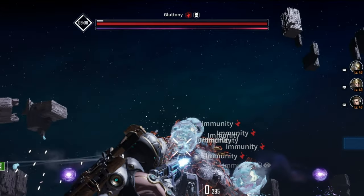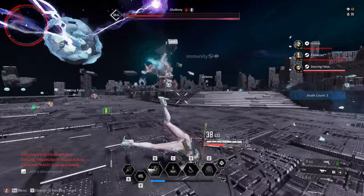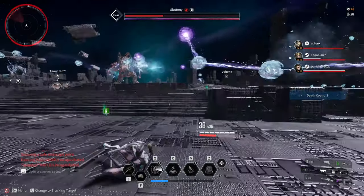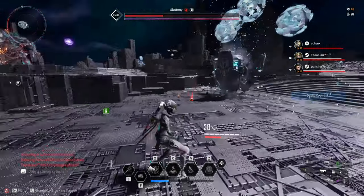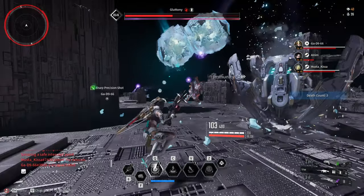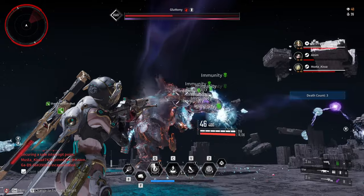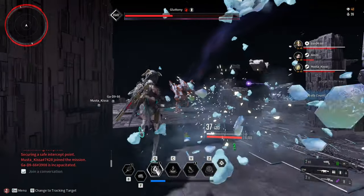After dealing enough damage, or when the immune bar below the HP bar becomes full, the boss will be immune to all damage. To remove this, Valby or any DPS has to deliver the purple ball to the boss by hitting the ice balls. The ice balls will drag the purple ball to the boss and everyone has to shoot the purple ball when it gets near the boss. You will need to do this around 5 to 6 times. Before you shoot the purple ball, make sure you estimate that it will hit the boss and not waste the purple balls. Do not let the boss get the purple ball or it will fill up the purple tank.